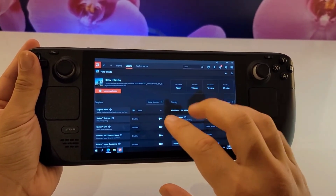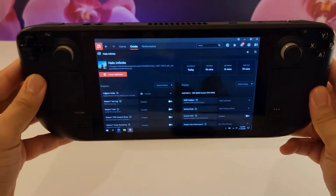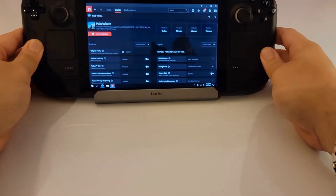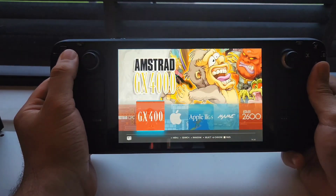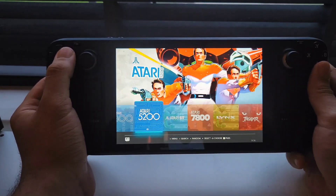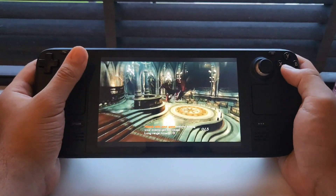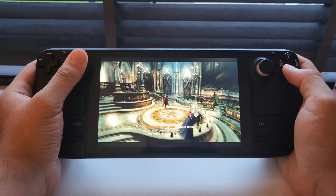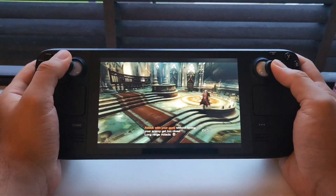Installing the AMD control panel on Windows proved to be a quest of its own. However, I've left a full guide on installing it in the description below. Next, we have emulation. Emulation became a breeze on Windows, offering a wide variety of emulators to breathe new life into the classics and explore gaming history. They transformed the Steam Deck into a time machine, with each emulator being like a portal to another era.